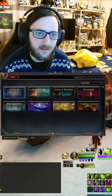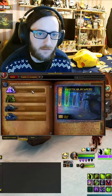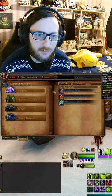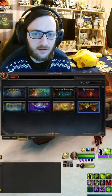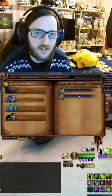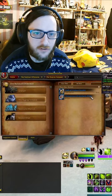Difficulty doesn't matter. The first ring drops from Veximus in the Algeffar Academy and that is the Platinum Star Band. The second comes from the Knockhut Offensive, the Raging Tempest, and you need the Thunderous Downburst Ring.